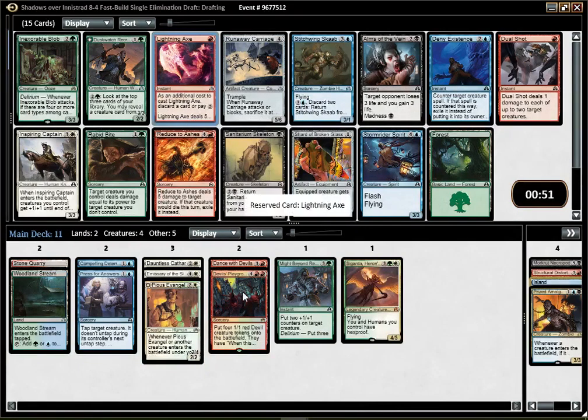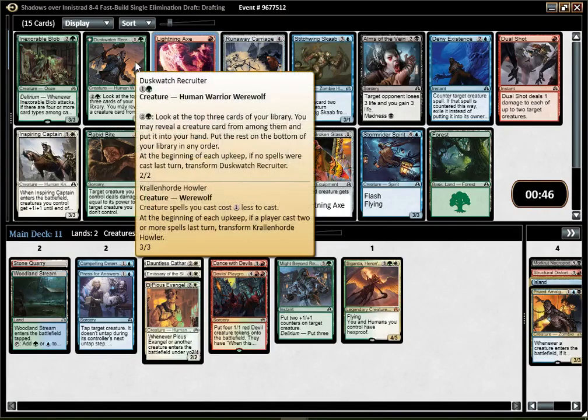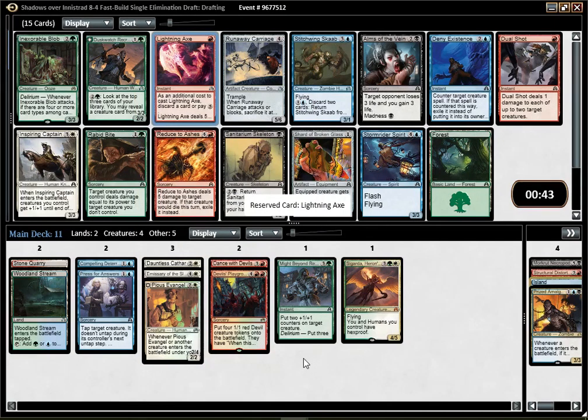I think I'm going to pick Lightning Axe. Recruiter might be better, but I think I have more good red cards than green cards at this point, and Lightning Axe might just be better than Recruiter. That pack has a lot of things — all the green cards are pretty great. Then you have Lightning Axe, Cab, which is pretty solid. There are some pretty bad cards too, but the good cards are really good. I think it is Lightning Axe.